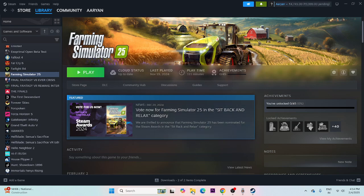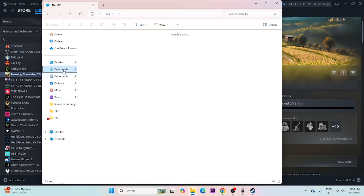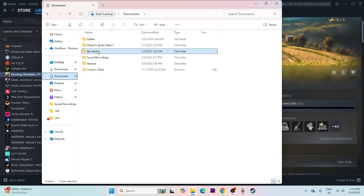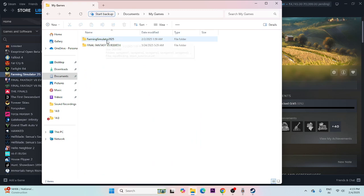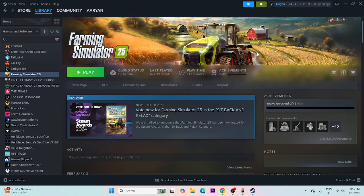The next step is to delete the saved game files. Go to File Explorer, This PC, then Documents, then My Games. You'll see a folder for Farming Simulator 2025 — right-click it and delete it. Keep in mind that you will lose all game progress and will need to start from scratch. Then try launching the game again.